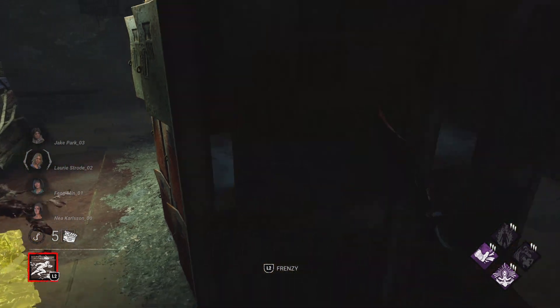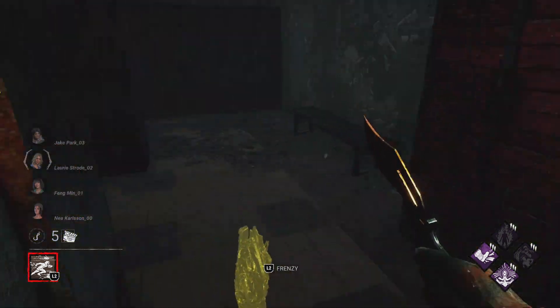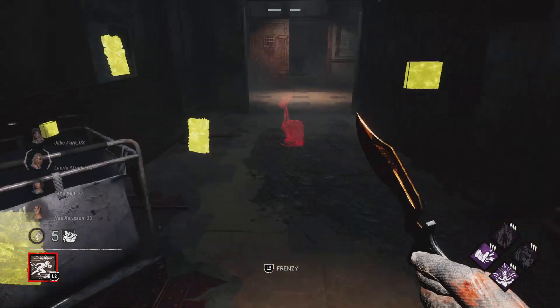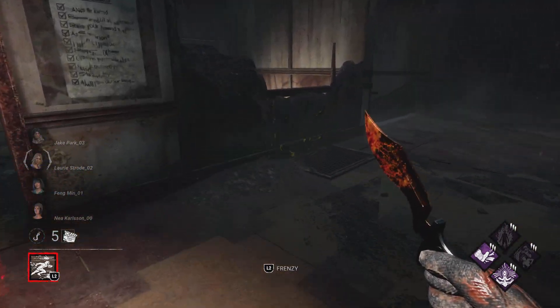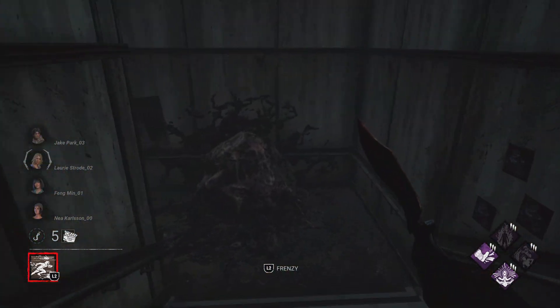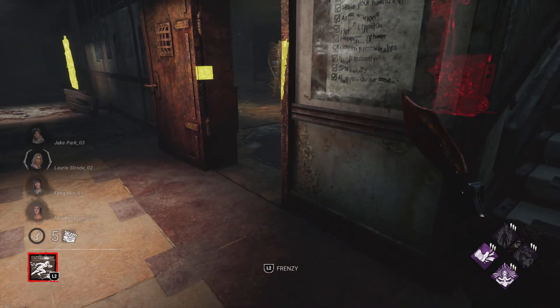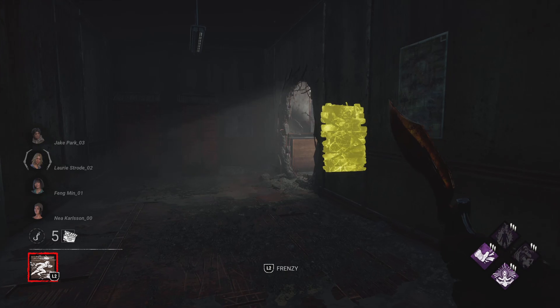If you get the killer to mind himself enough, you can leave this area without throwing this pallet down, and drop down here. It should be somewhere you can loop to. Yeah, here it is.